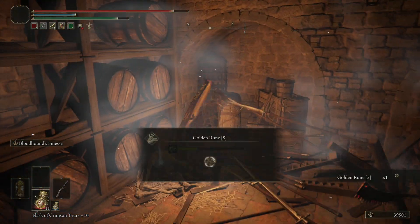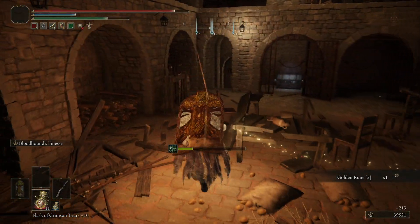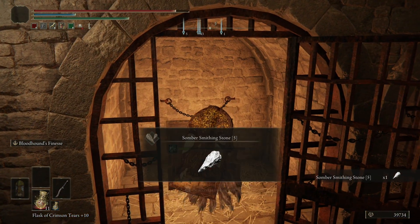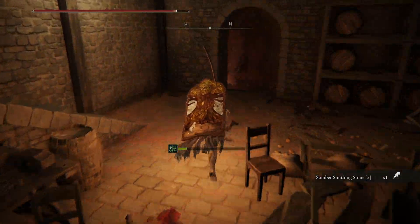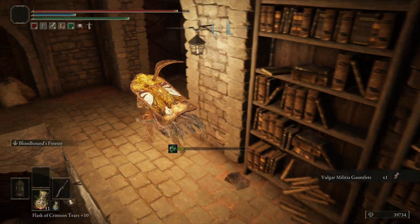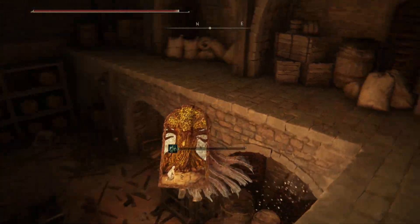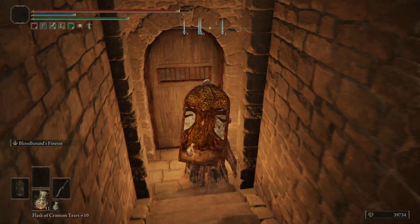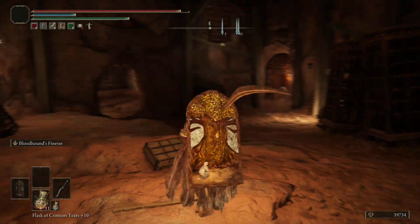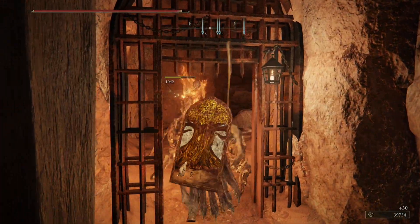There we are — third one. Then we can open everything up from the top. It's kind of strange that from this end we can now go ahead and open the door below, but we don't really have much other business to come this way for. So unless you maybe want to use this as some kind of PvP arena, I don't really know why you need that opening up like that.